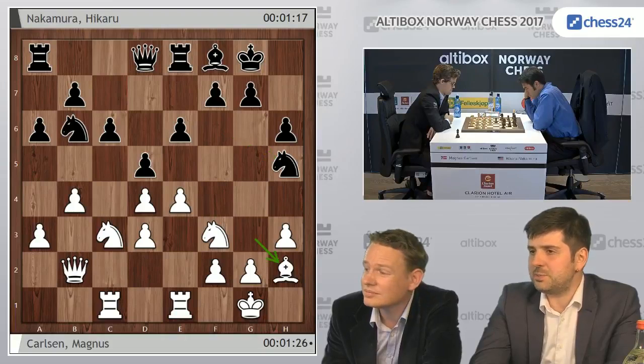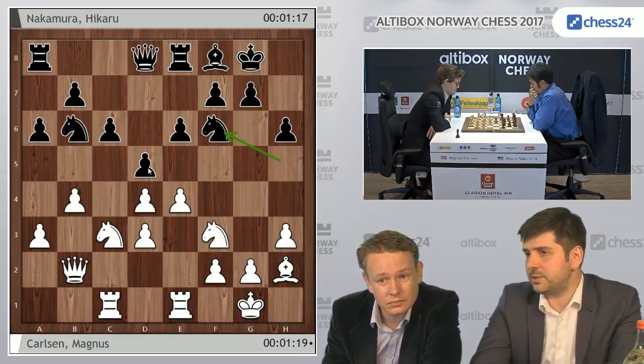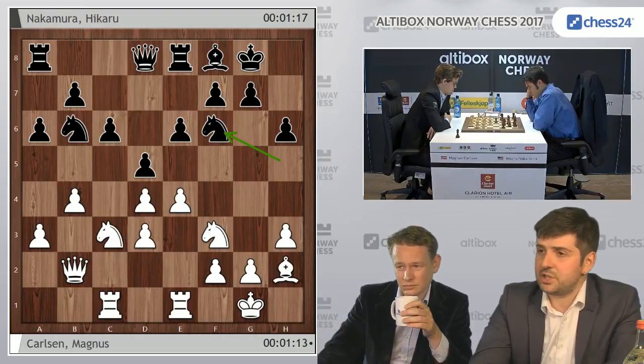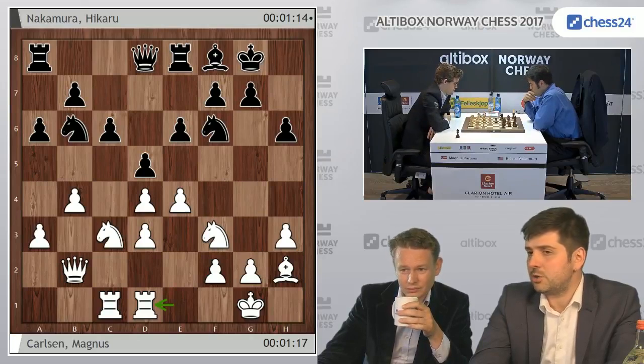But Hikaru immediately spotted that there is now counterplay available to him in the shape of a6-a5, or at least potentially, because he declined to do it straight away — a5, b5 favoring white. And instead he went knight h5, knight f6, sort of passing the move to white and saying, OK, show me where your constructive improvement is.